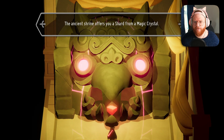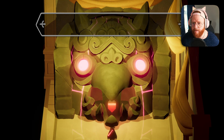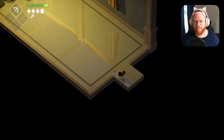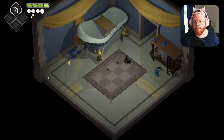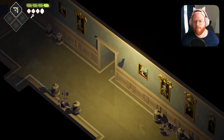The ancient shrine offers you a shard from a magic crystal. You now have two shards — two more will raise your magic capacity. Dope. I think we've got a shard in every episode so far. You need to keep an eye on the reflections on the floor for more of those in here.